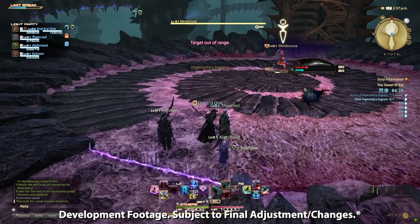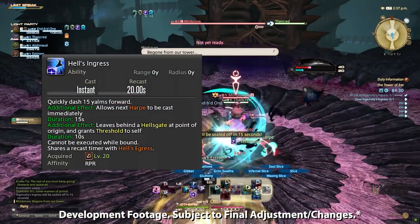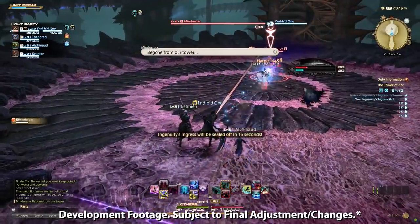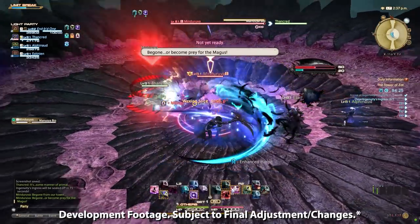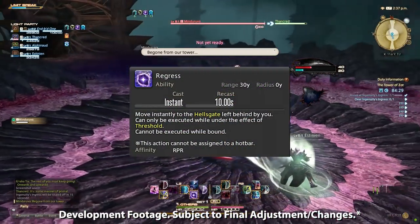Speaking of Harpe, I'll take a second to give more spotlight to the Reaper's gap closer and disengage. Hell's Ingress moves you 15 yalms forward and Hell's Egress moves you 15 yalms back. Both empower Harpe to become an instant cast ability instead of a 2.5 second cast. They also leave behind a Hell's Gate at their initial location while giving the Reaper the Threshold buff. Using Regress under the effects of Threshold will allow you to teleport back to the Hell's Gate.